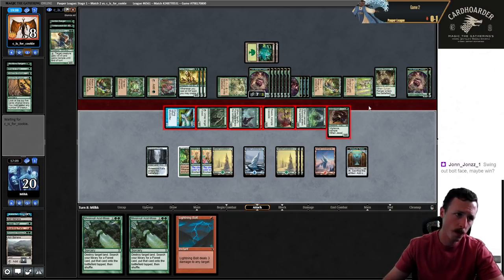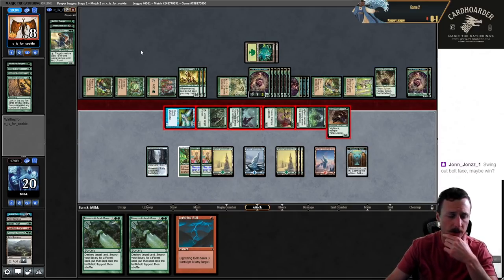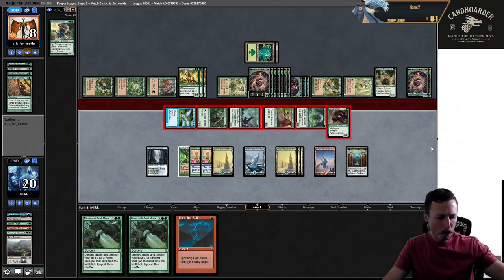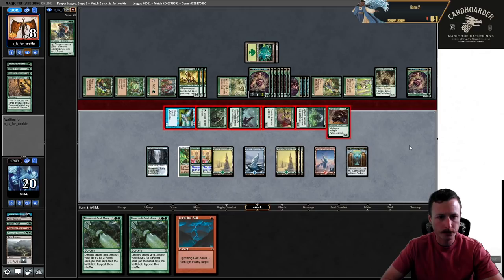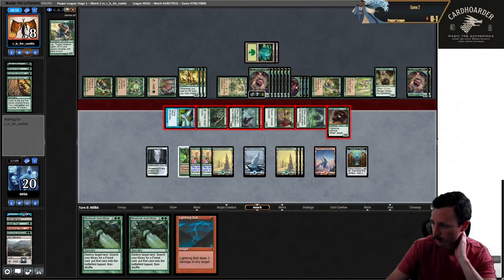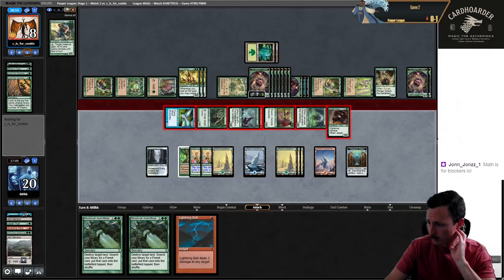I'm surprised they didn't play one more creature. Oh, they played these three. How do they have five cards still? Oh, they bounced two forests. So they have forest, forest, island, Wild Heart, and then one more card. I think I am correct — they have one unknown. They have a lot of toughness here — nineteen toughness. But this is also a lot of attackers. We might even be able to set up a situation where we're not dead on the crackback. This is where math is for blockers — we have this Bolt but we're just waiting to see how they block, and then we determine our play.